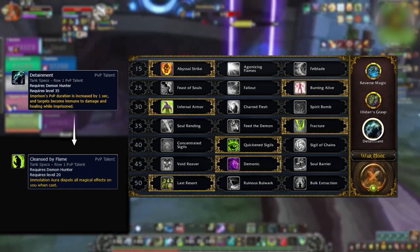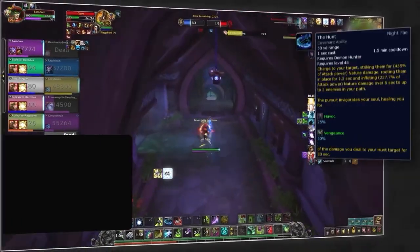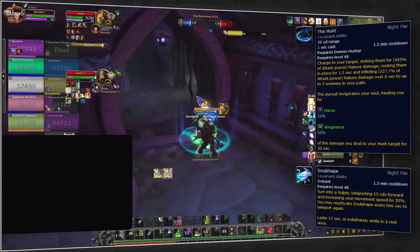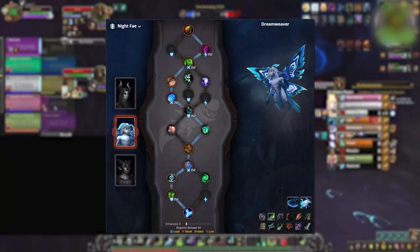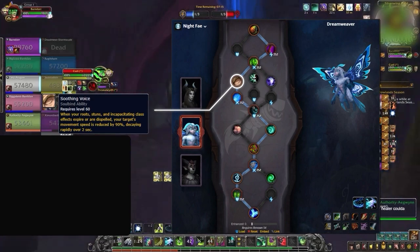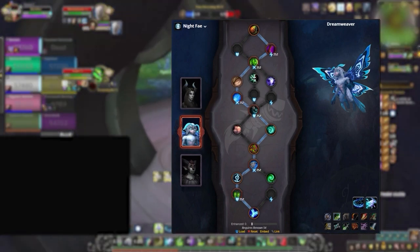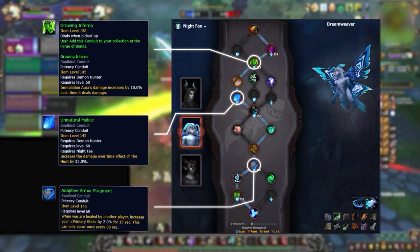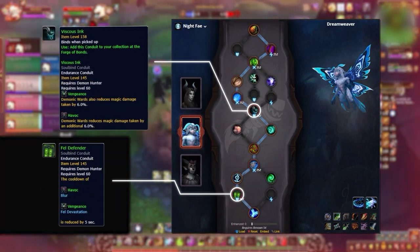The only real talent you should consider swapping is dropping the added crowd control from Detainment to Cleansed by Flame — this is nice when casters are the main source of damage. For covenant, it's Night Fae: The Hunt is just as strong on Vengeance as it is for Havoc, and the added mobility from Soul Shape is too good to pass up. Out of the three potential soulbinds, we recommend Dreamweaver for an optimal conduit route and the added slow from Soothing Voice.